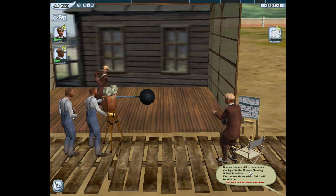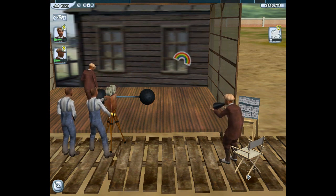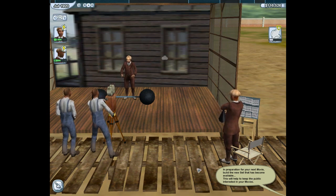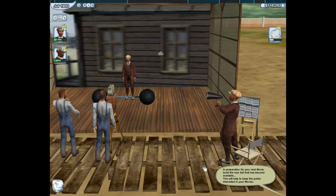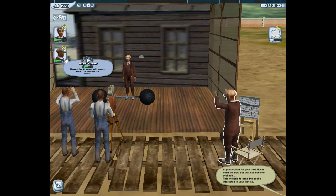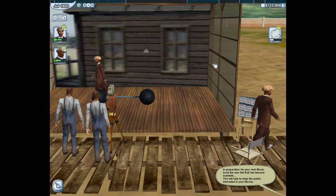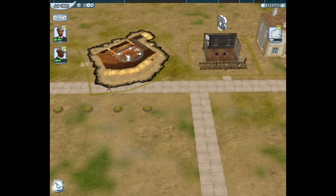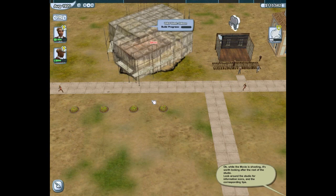Now you can continue to follow the movie's progress. In preparation for your next movie, build the new set that has become available - this will help to keep the public interested. Before I do that, I just want to see what's going on here because they seem to be throwing clouds at each other. Timmo is spitting flowers and rainbows, he's also got a lot happier - still disappointed but ultimately happier. Is it because Mark's doing such a good job? It's all sunshine with you, isn't it? I'm going to build another set as instructed - the Wild West Saloon. It's huge! Does this need to be right away from things? Presumably if you've got two sets next to each other they can hear each other - maybe not.